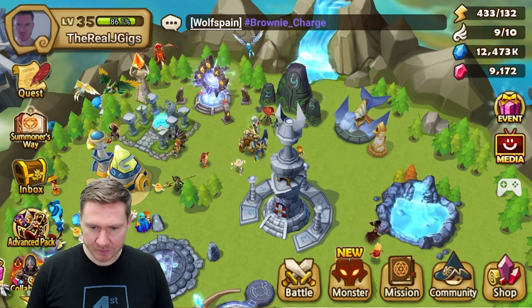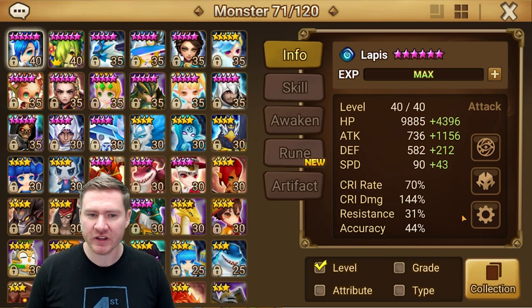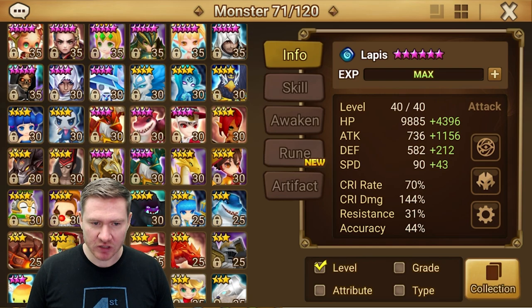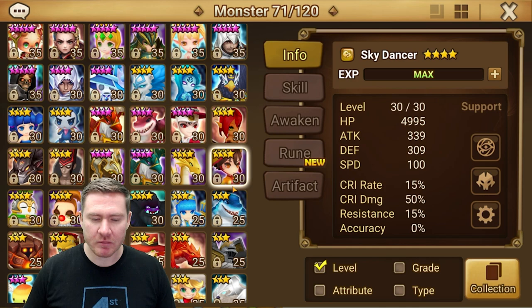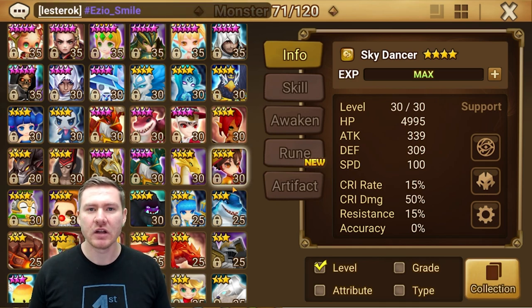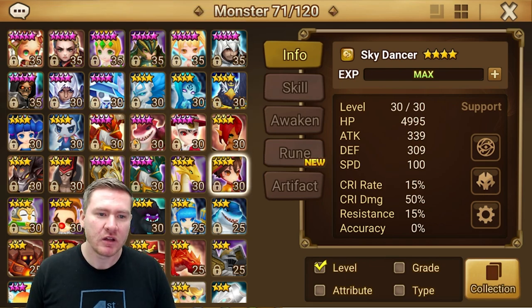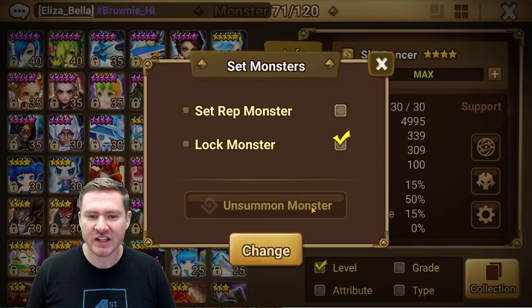Another one that's easy to overlook but crucial: lock your champions. You can see a lot of my champions have little locks on them. That means I can't use them as food unless I come in and unlock them. To do it, you click the monster, go to Settings, make sure the lock is checked, and click Change.